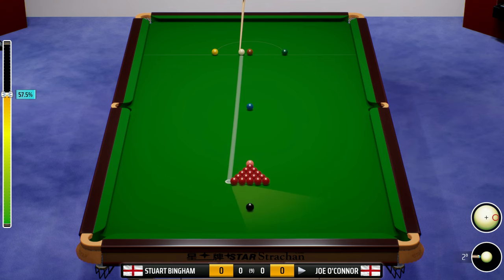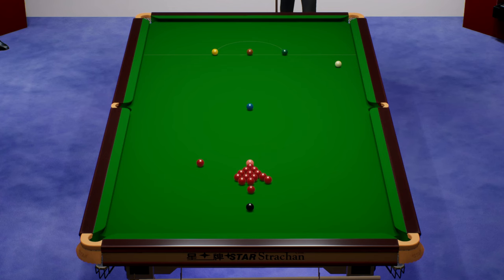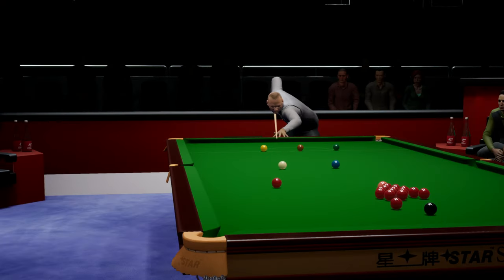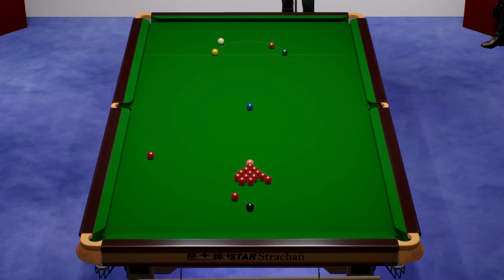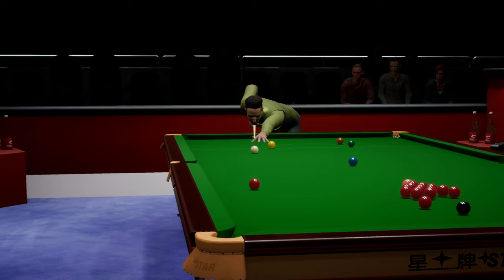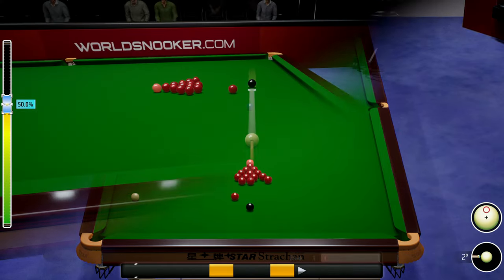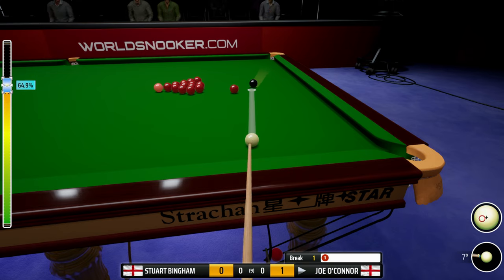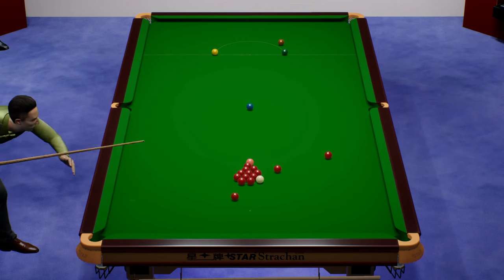The first four frames will be today, unless we win all four of them, then we will go on and try to win it 5-0. Now Stuart Bingham is a player that blows very hot and cold in this game. He either plays absolutely superb or plays absolutely terribly. And I think we'll get a big indication of that in this first frame. Straight away, a little error there — he's taking it on. Definitely want to be playing attacking stuff. Straight into the reds. Well, that's an unforced error.